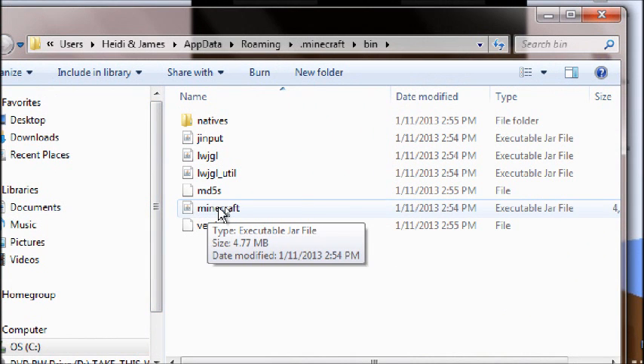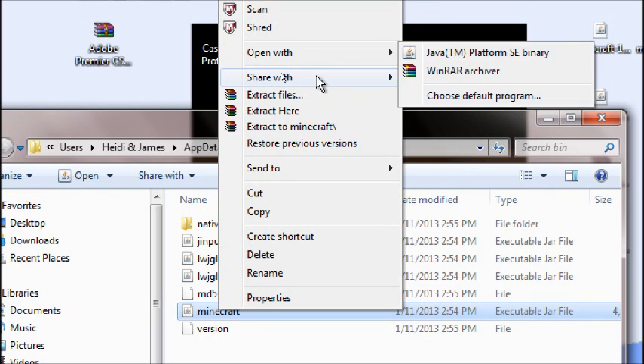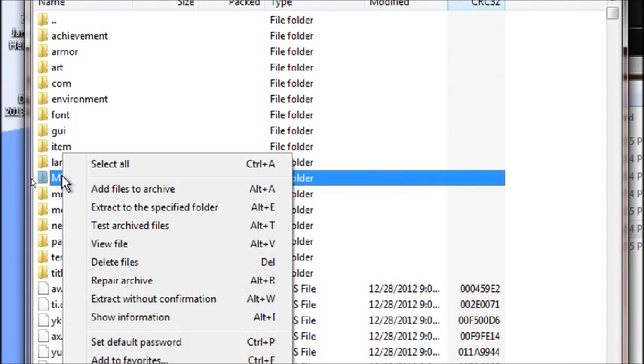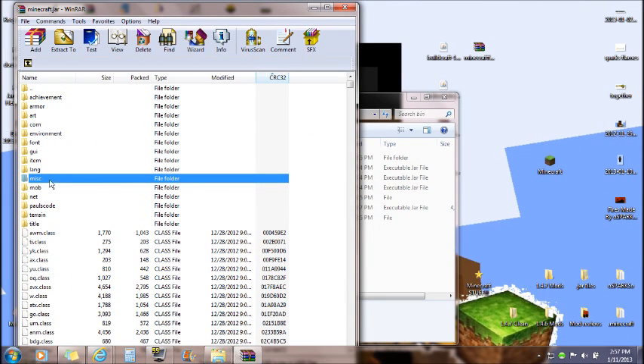Click on the bin folder, then right-click on the minecraft.jar file and open it with WinRAR. If you don't have WinRAR installed, the link is in the description. Inside you'll see a folder called META-INF — right-click it and delete it. Confirm yes. You always want to delete META-INF from your minecraft.jar, because it prevents mods from installing.